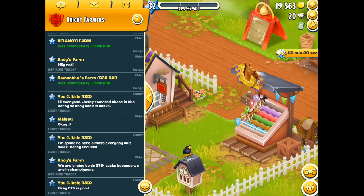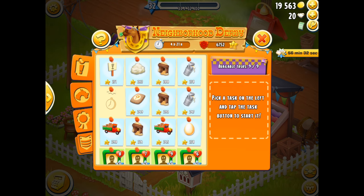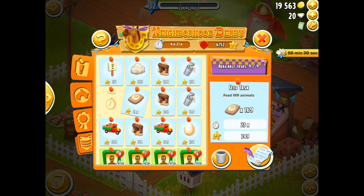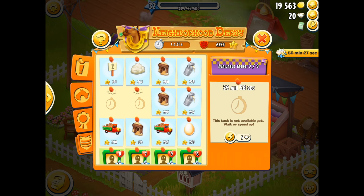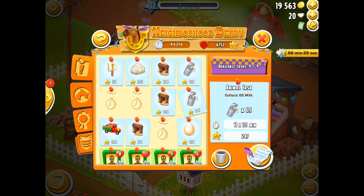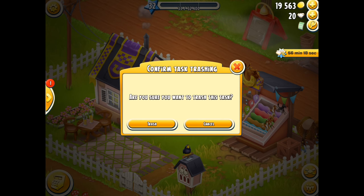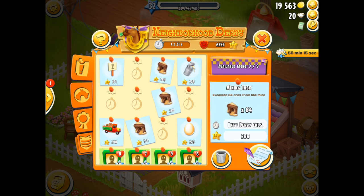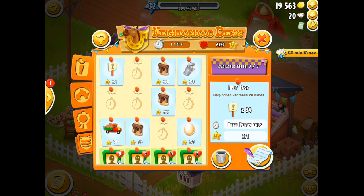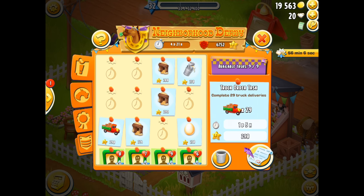I wonder what tasks I can pick. There's a 245 — I could bin that since it falls below the 275. Another 245 there, that can go in the bin. 247 there, that can disappear. All the others are basically above the 275 mark. A couple of mine tasks, which are very good. Some help tasks there too — that one's a little less at 271, so that's got to go as well. There are eggs, trucks, and a few other items.